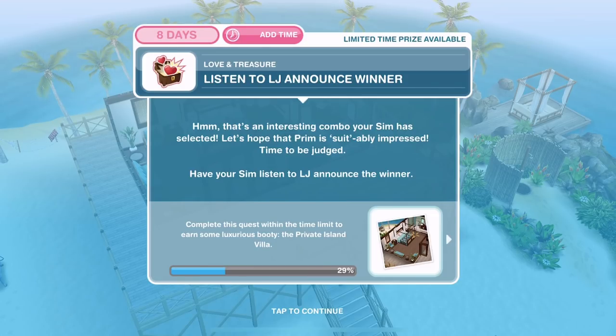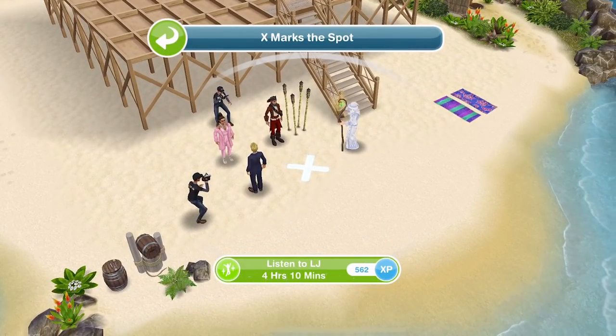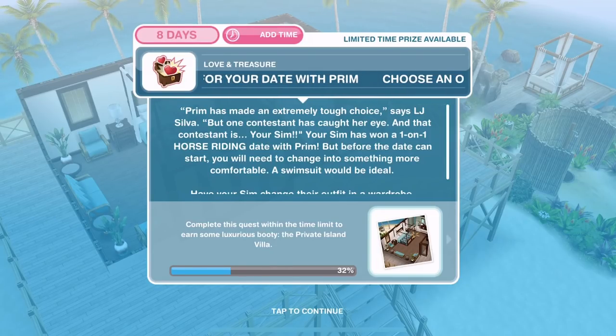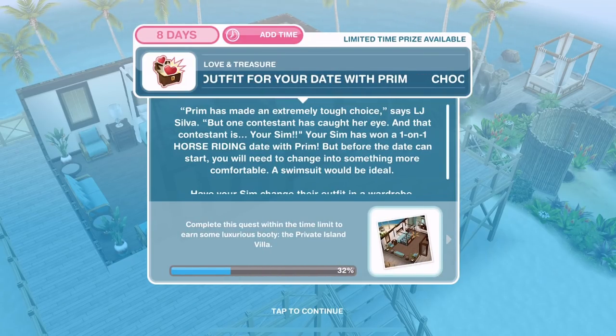Now we need to listen to LJ announce the winner. That's an interesting combo your sim has selected — let's hope that Prim is suitably impressed. Time to be judged. Have your sim listen to LJ announce the winner. So if we go back down to where everyone gathered, there's an exclamation mark and we need to listen to him again for four hours and ten minutes. Prim has made an extremely tough choice, says LJ Silver, but one contestant has caught her eye — and that contestant is your sim. Your sim has won a one-on-one horse riding date with Prim!